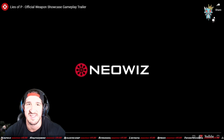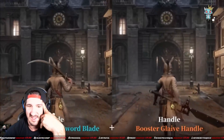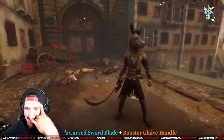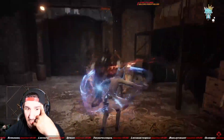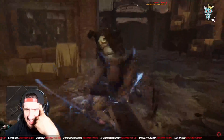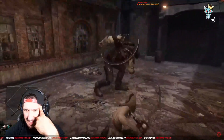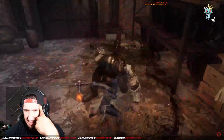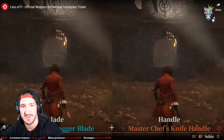Official weapon showcase gameplay trailer — they're gonna have footage of every weapon in the game. Dancers: curved sword blade with the booster glaive handle. Nice block, giving a nice little boost there. What is that little dodge he just did — that blue right there? I never did that in the demo. How do you do that? It's a very cool dodge. Damn, that looks good.